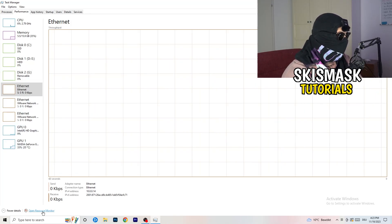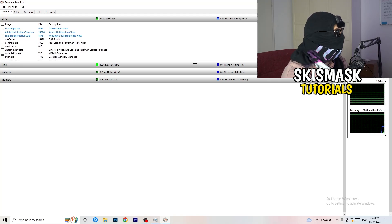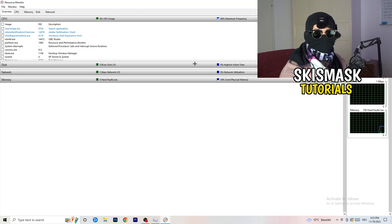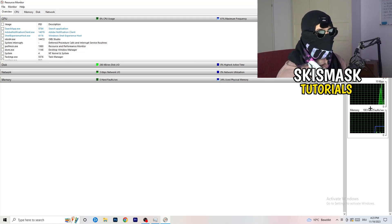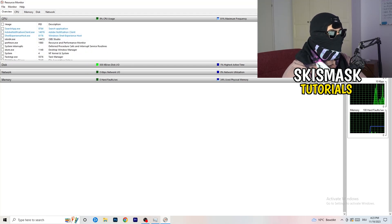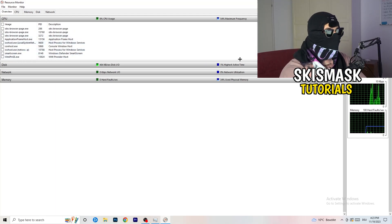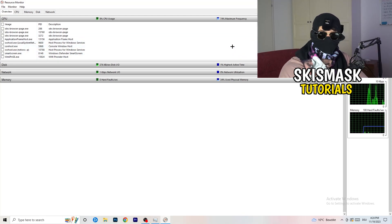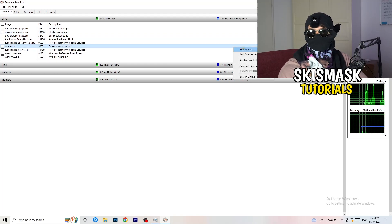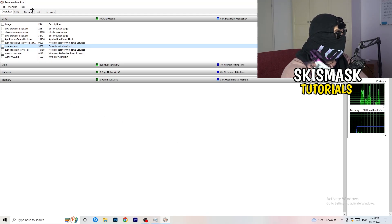From the Performance tab, click 'Open Resource Monitor' in the bottom-left corner. It may seem tricky but it isn't. Wait about 10 to 30 seconds and it will load every single application and background process currently using your network. You'll see programs that are running or suspended. Go through and end every single task that is using your internet and is not related to Windows or your game — right-click and select 'End Process.'